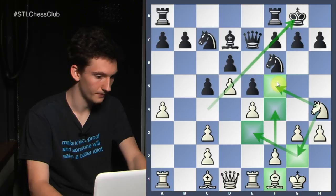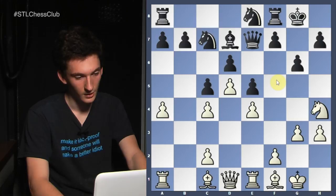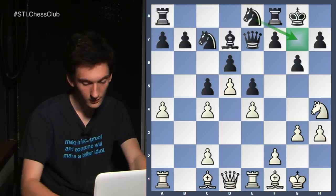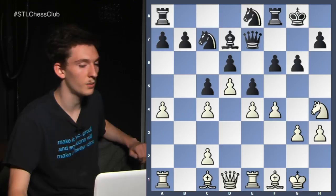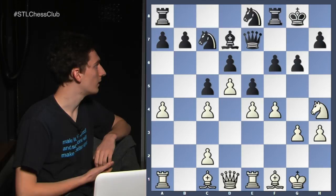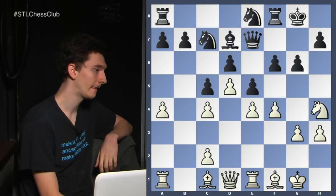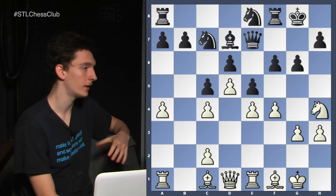Knight e8 is also preventing black from playing f5. C4, preventing any b5. G6 — black of course is trying to play for f5 with knight g7. So f4 is played, f6. Now it's in this moment that you have to kind of choose: what do you want to do with the white pieces? What type of game do you want to play? Do you want to take on e5, leave the pawns where they are, or play f5? There's some tension here — you can either resolve it or leave it.